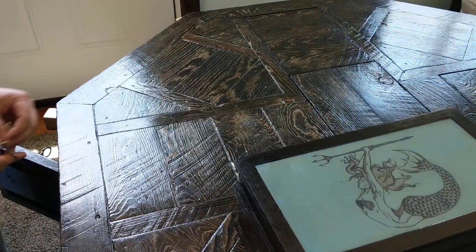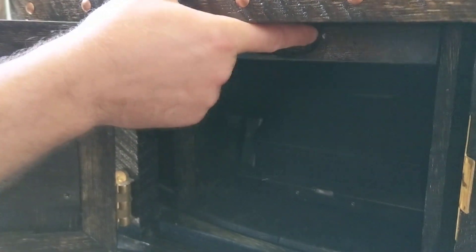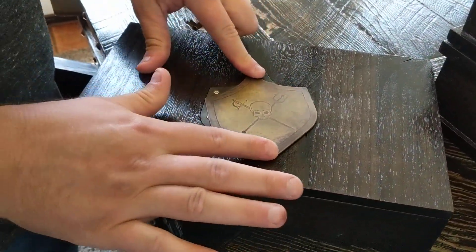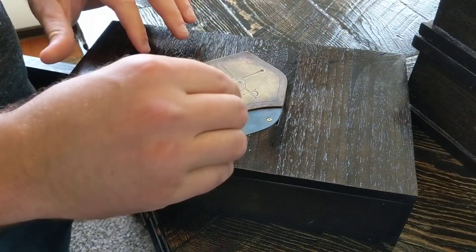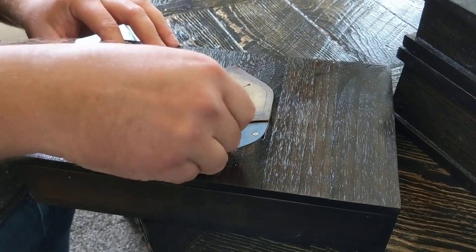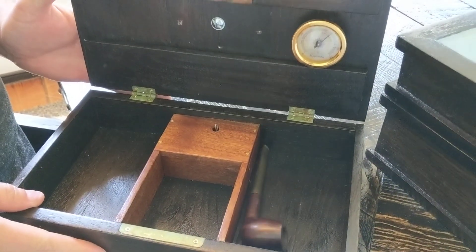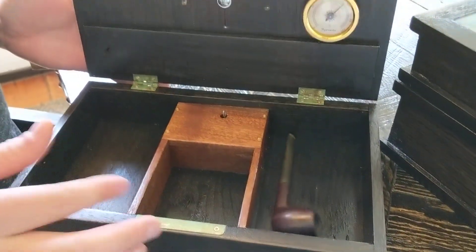Down in here we've got a hidden compartment. Inside the hidden compartment you see this little latch — the box falls out here. You turn this, the key goes in there, twist it the right way, and it's a music box. You can just hide whatever you want in there — it hides up inside.